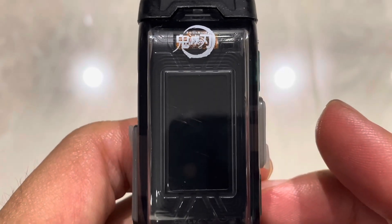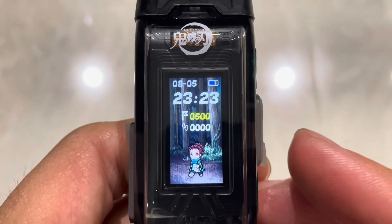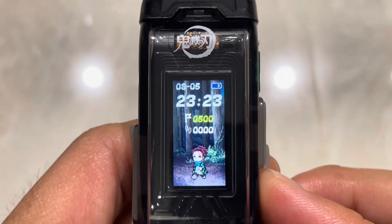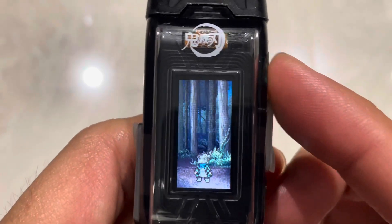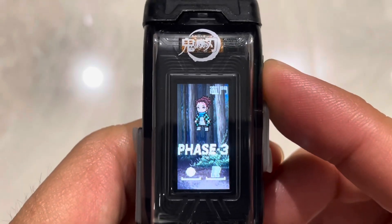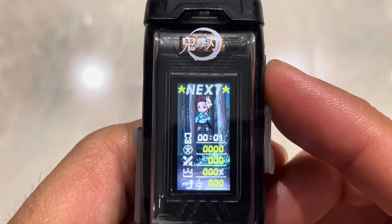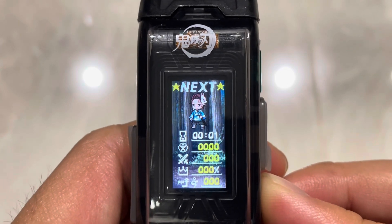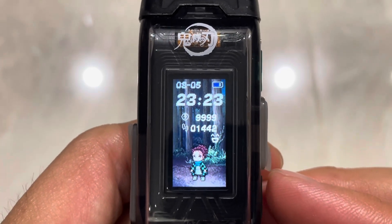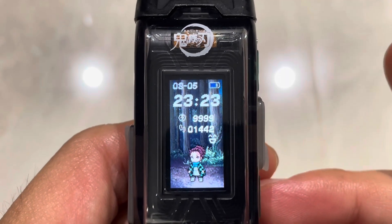Did you see the route unlock animation earlier? That is a clear sign that you have unlocked a new path — in this case, an evolution path for Tanjiro, so he can unlock his new form. That form is now unlocked and we can see it here in the profile page. He is able to move on into his next form, which is very foretelling of what's coming up next on our Demon Slayer content. Stay tuned.